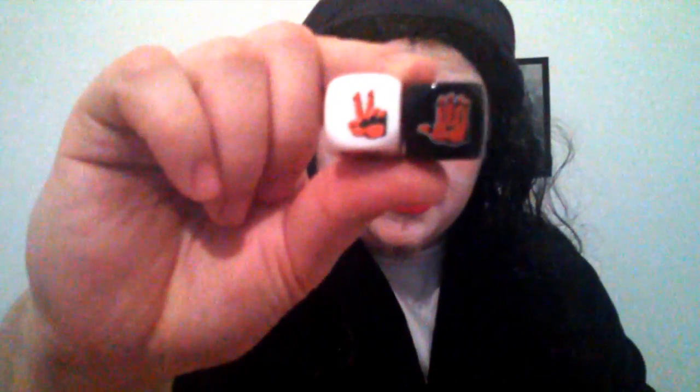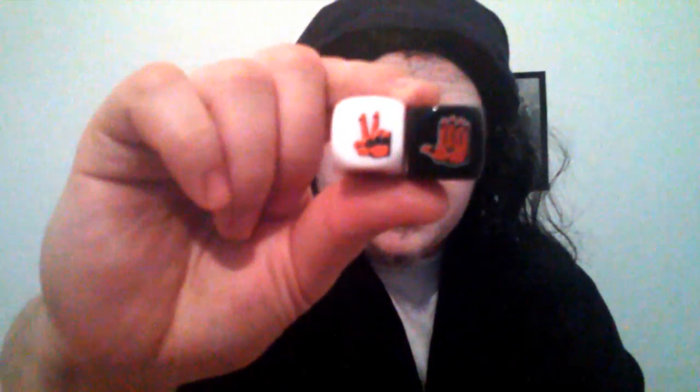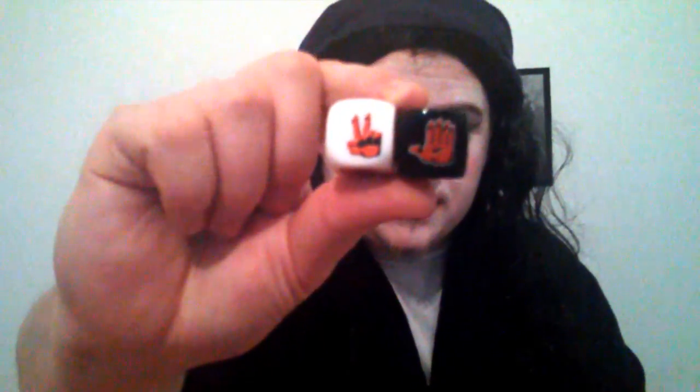The next item we have is a little pouch — it's a kind of black velvet pouch — and in this pouch we have two dice. On those dice we have symbols. One is a hand with five fingers stretched out and one is a hand with two fingers. This is apparently for rock paper scissors: one person gets the white die and the other person gets the black die, and you roll the die and whatever symbol you get is either rock, paper, or scissors.